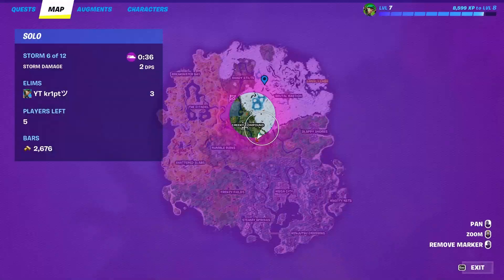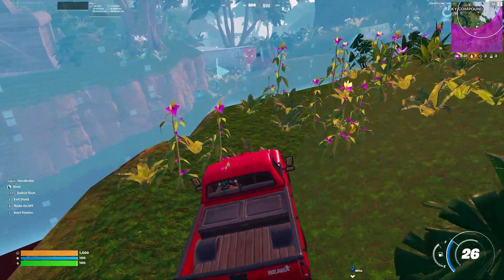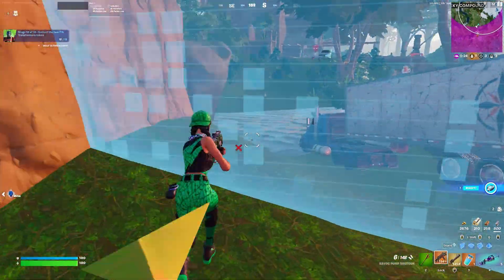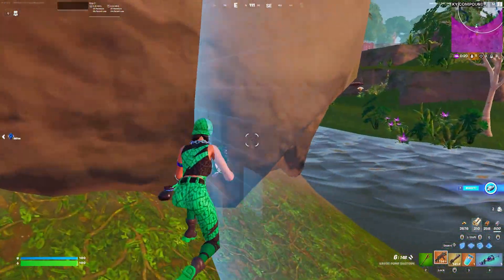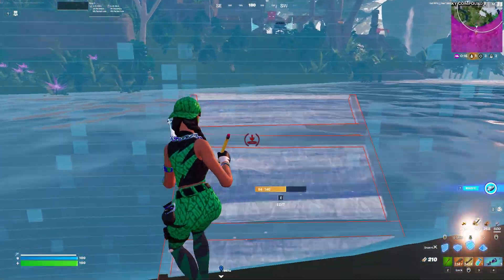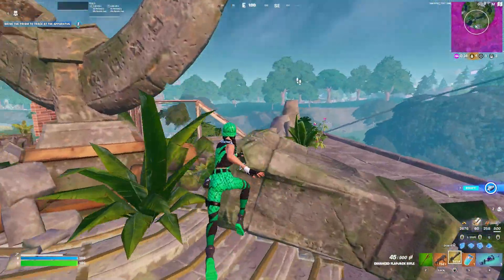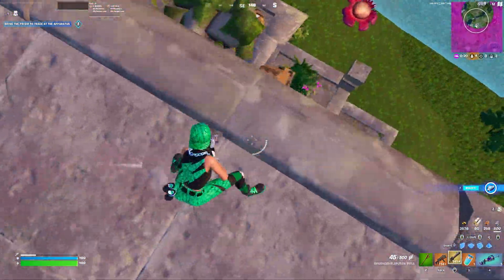As you can see, the zone goes into the storm, so you 100% know nobody's gonna be there. What you can do is just follow the storm and get natural cover — like this hill right here. I'm basically the first one to get into this area.